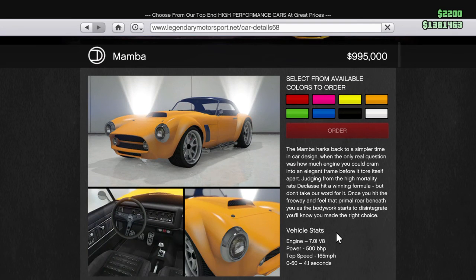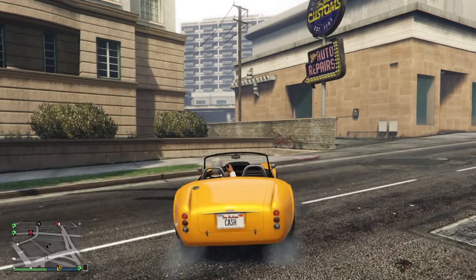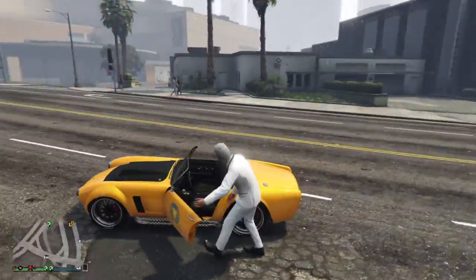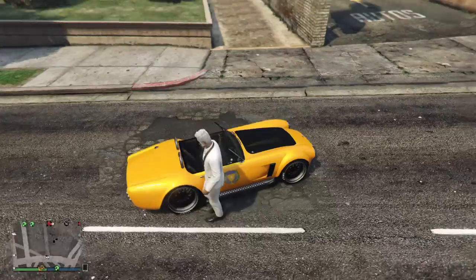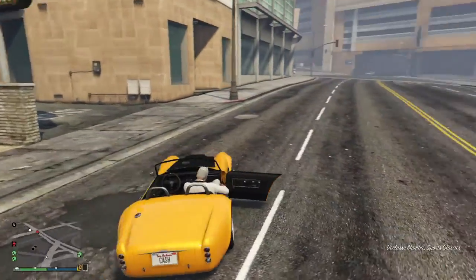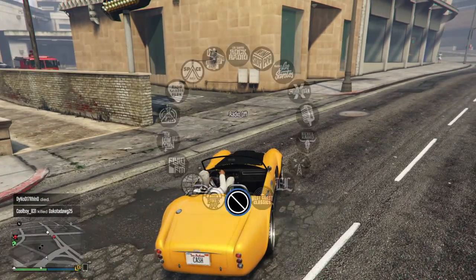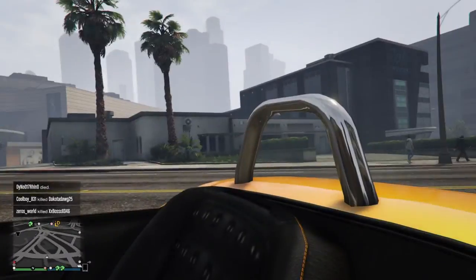It's a pretty cool car though. If you guys know what car this is based on in real life, it is the Cobra. You can see it is pretty small compared to my character — it's a pretty small car — but don't be fooled, it's got a lot of power. If you just tap the handbrake around the corners you can really get this going on some pretty cool drifts.